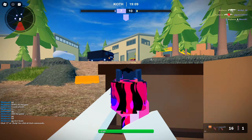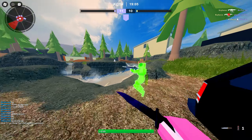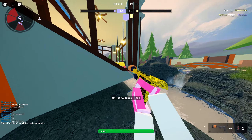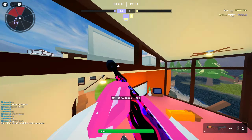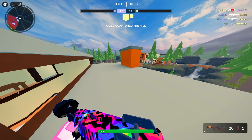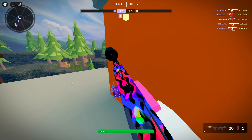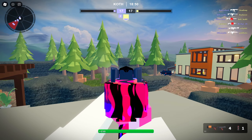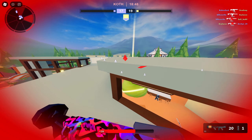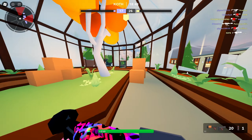That guy's almost dead - we hit him a few times. Like, that's insane damage. This gun is kind of crazy. We're going to close chat here just in case there's people being toxic. I got like one shot now. That guy's one shot. My team's low key throwing - like I'm getting all of these people one shot and no one's shooting them.